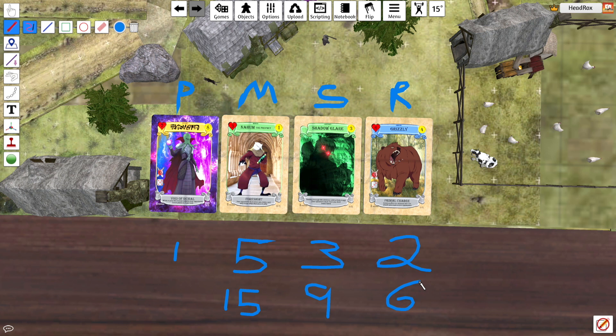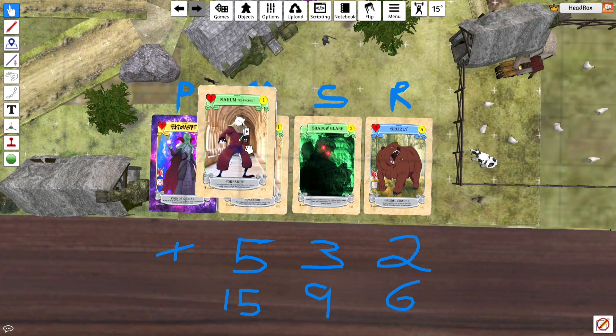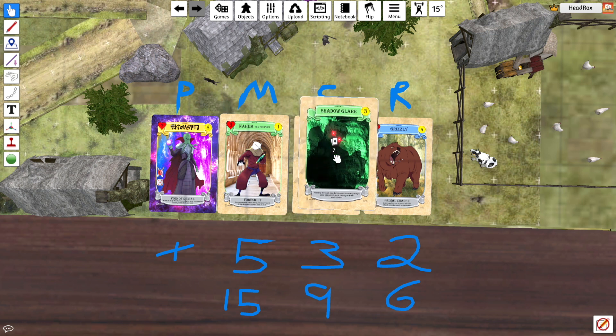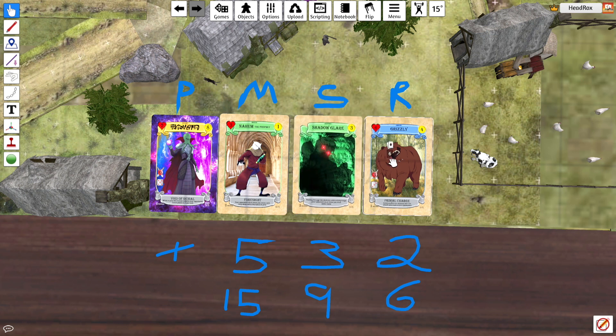Obviously we're discarding the promo card because we're going to get those anyway within the pack. We're going to duplicate the decks 3 times — another 2 times each — and then we'll flip these over.